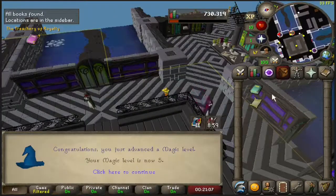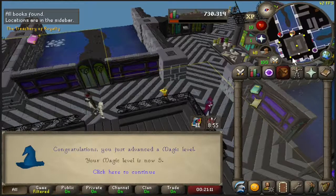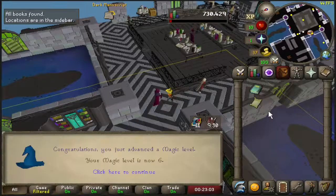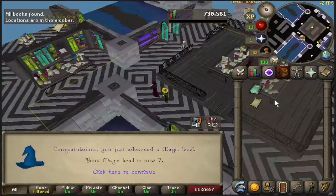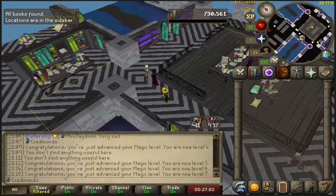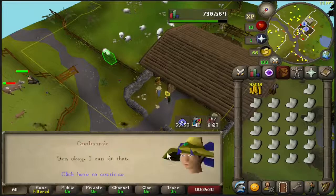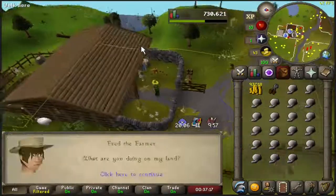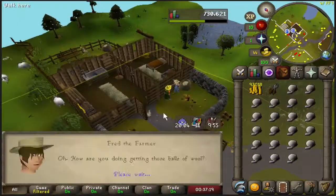So the first thing we need to do is get level 7 magic for Rings of Recoil for the dog and for the Zamorak Mage. Here is level 7 magic. Next we need to head over to do Sheep Shearer for some crafting XP, because we're going to need level 20 crafting for the Rings of Recoil as well.